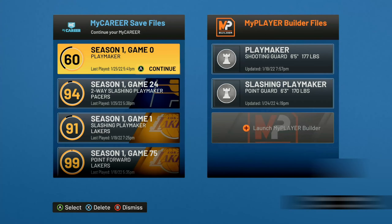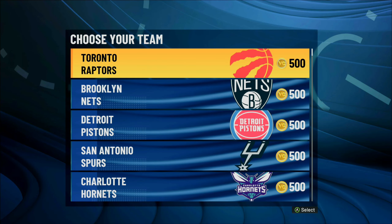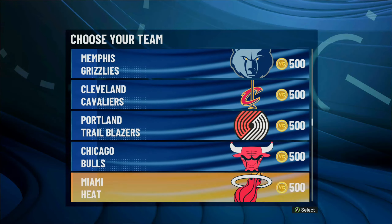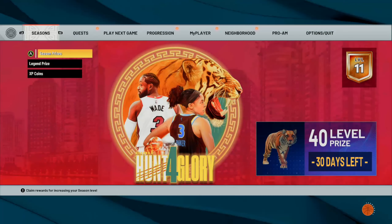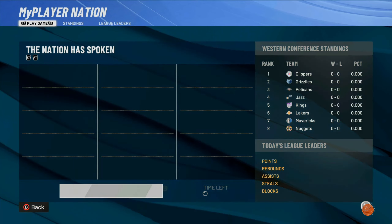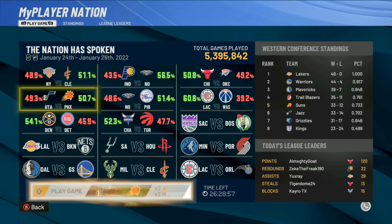Once it loads back up, go ahead and load the player you're currently doing the glitch on. You guys will see that you can pick another team — make sure you guys choose a different team and game each time, and take a screenshot of the games available for that day. For this next time, we're going to choose the Phoenix Suns. You guys can see if you go over to your progression tab, we have another badge unlocked — so your progression carries over. Go over to the MyPlayer Nation tab and you'll have another game available. You guys can do this as many times as you would like — get double VC, double MyPlayer points, and double badge progression each time. Let me know if you guys have any questions. It's been your boy JR. We out. Peace.